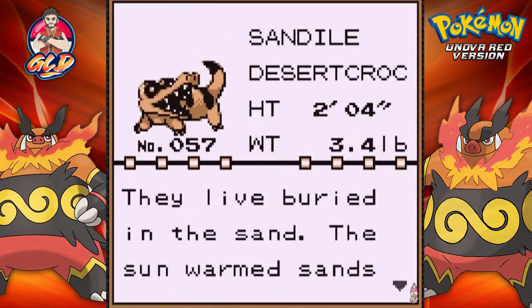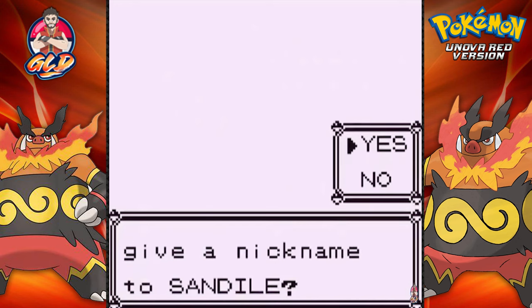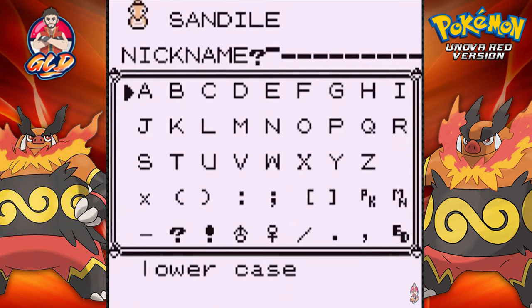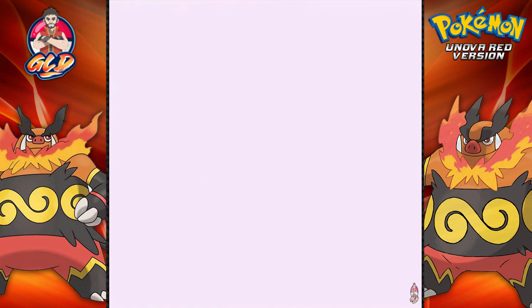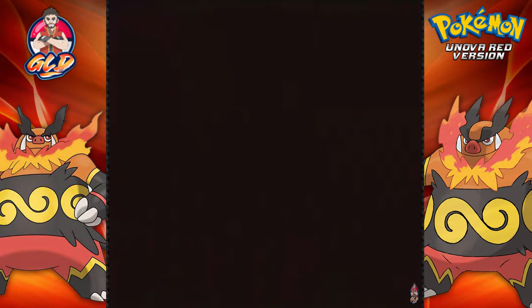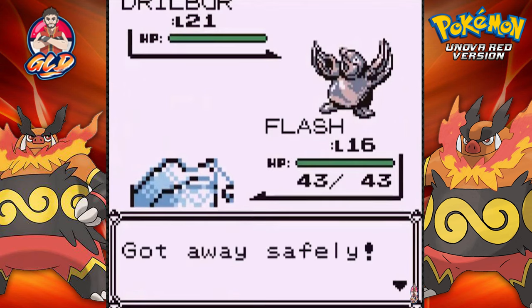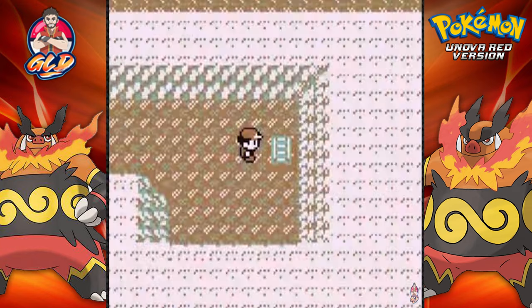The Desert Croc Pokémon — they live buried in sand, and the warm sun prevents their body temperatures from dropping. Let's give this guy a good nickname. A level 29 Sandile — I know what to name it. Killer Croc! That's right, we're giving this guy Killer Croc as a nickname. That was a nice bit of luck. Let's see what else we can find here. There's a Drillbur at level 21, but we already caught one off-screen a few episodes back.